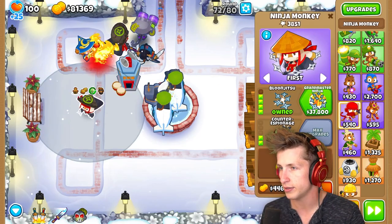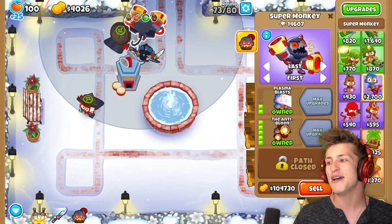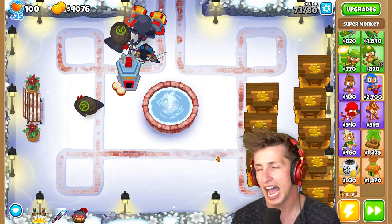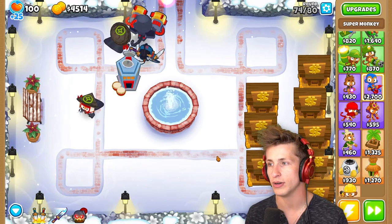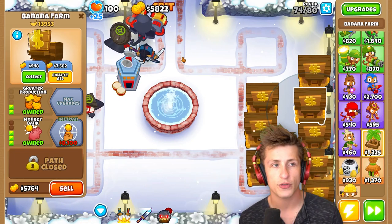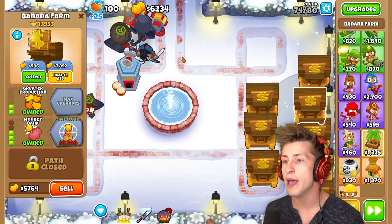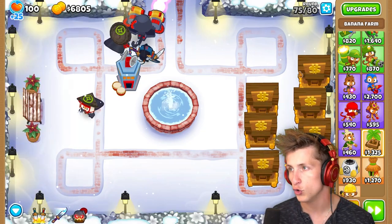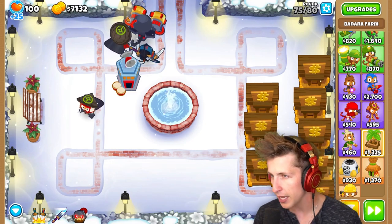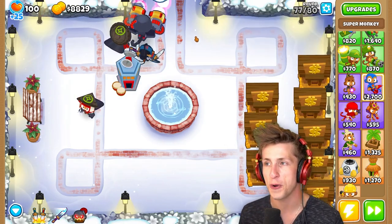We can hold on to the banks, we can sell that Ninja, we can sell all of these. And now it's time for the Anti-Balloon Gunner! I love the Anti-Balloon. This is going to be perfect — it's going to absolutely annihilate this balloon. I'm so ready to see it. So we're going to save up, wait for the banks to get full again by around round 78-79, empty out the banks, then sell everything for one last hurrah. That'll give us enough money for an Inferno Ring. I want to put down an Inferno Ring right there, and I'm pretty sure that'll allow us to just destroy everything.